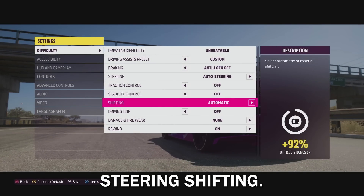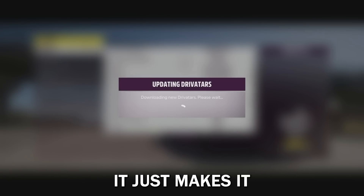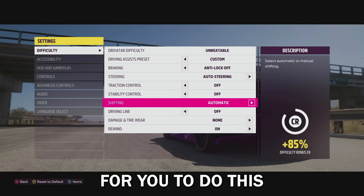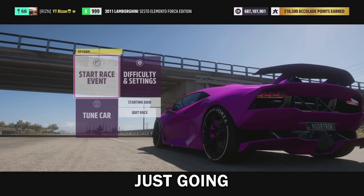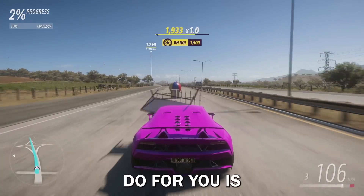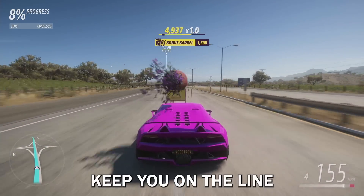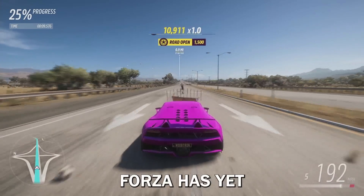Now this part's important: under difficulty settings, you want to make sure your steering is on auto steering and shifting is set to automatic. I didn't used to do this — it doesn't really matter, it just makes it more brainless and easy. Then back out, make sure it's all saved, and then you're pretty much just gonna start up the race and hold down your trigger. Since you have auto steering on, it's gonna keep you on the line and break all the stuff in your path.